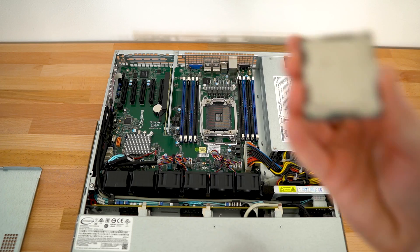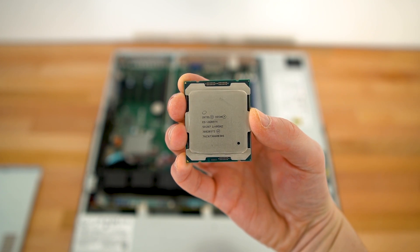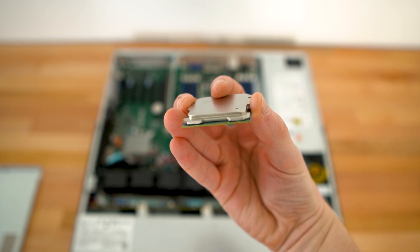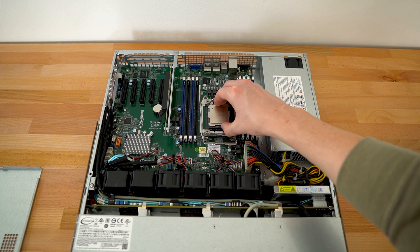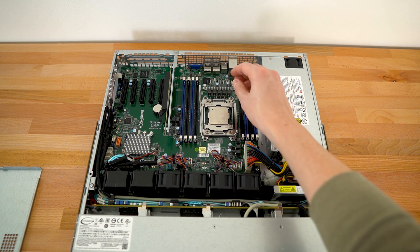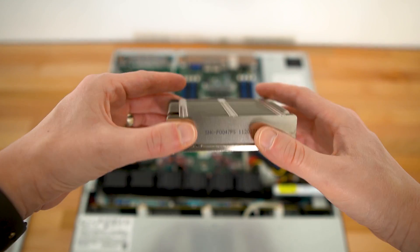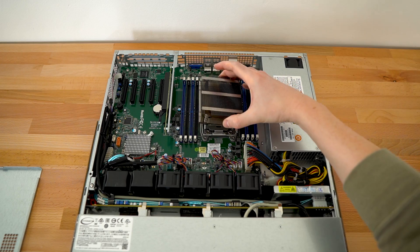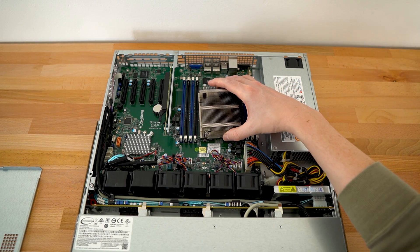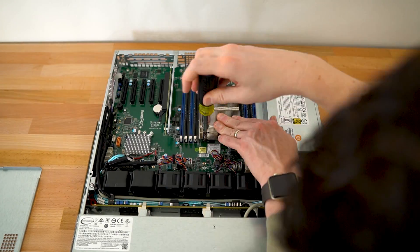Now let's install the CPU. I went with the Intel Xeon E5-2680v4. This thing is pretty sweet — it has 14 cores and 28 threads, clocked at 2.4GHz but can turbo up to 3.3GHz, and it has 35MB of cache. I've been thinking about underclocking this CPU a little bit, but we'll see if my workloads can handle it. I also think this CPU supports GVT-G, where I can pass through the GPU to multiple virtual machines, which could make for very interesting VMs or even Plex transcoding.